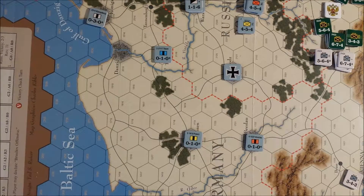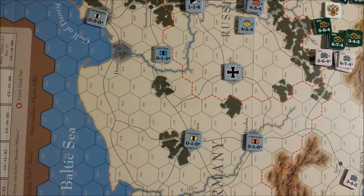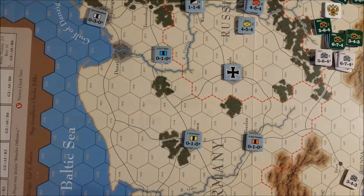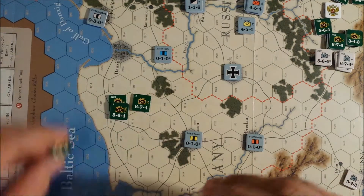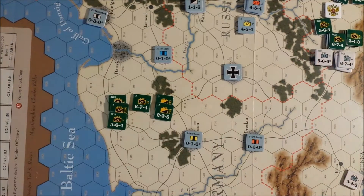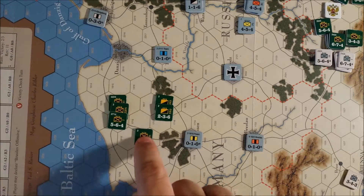Technically we do reinforcements first, but the Russians get no reinforcements this turn, though Stavka does become available to them. We'll keep that on the turn record track for now and look at their replacements. They have no mandatory withdrawals. Looking at available units, they have five points with none held over. We've got a 5-6-4, a 6-7-4, and two 2-3-6 cavalry. The 6-7-4 is a two-step unit; the rest are one-step units.